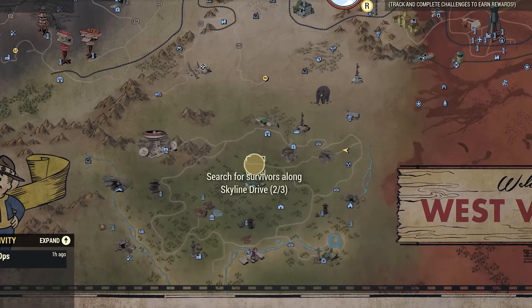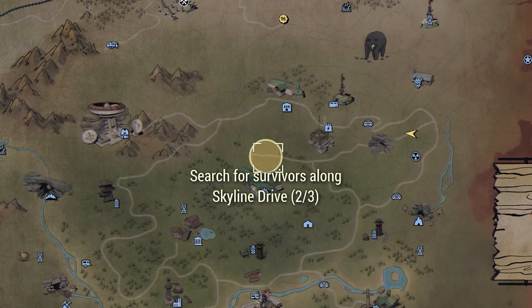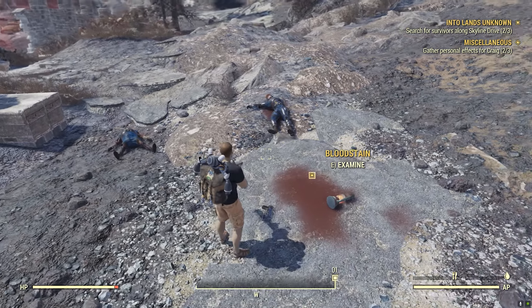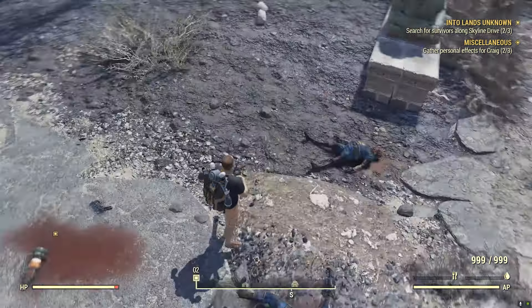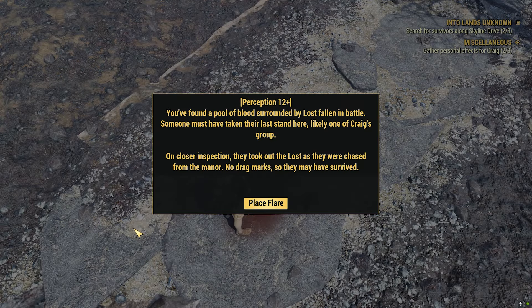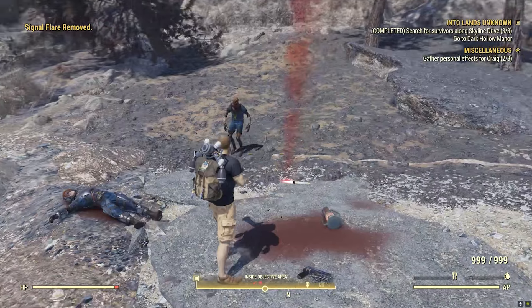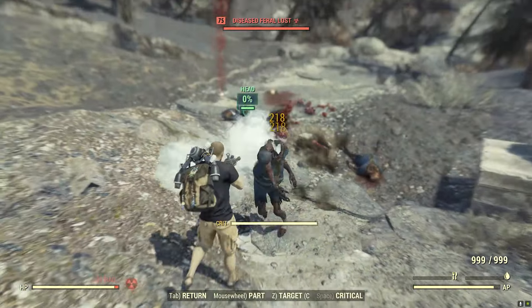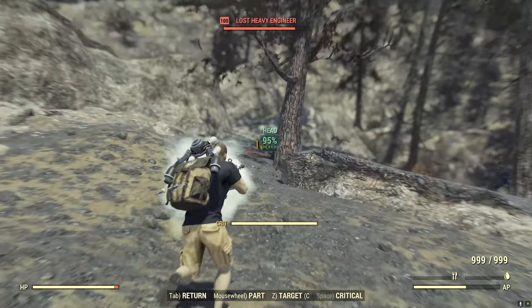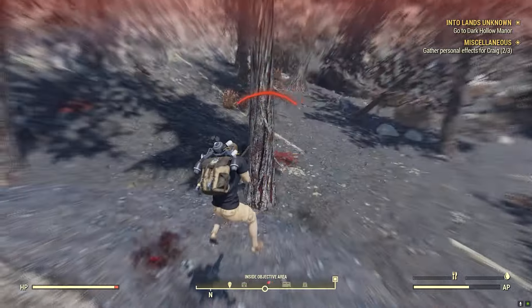Popping back to our map, we're going to head back to the west to Dark Hollow Manor and collect the last of the survivor's trinkets. When you get to this location, right in front of the gates to Dark Hollow Manor, you're going to see a blood stain on the ground — examine that. It reads: you found a pool of blood surrounded by Lost fallen in battle. Someone must have taken their last stand here, likely one of Craig's group. On closer inspection, they took out the Lost as they were chased from the manor — no drag marks, so they may have survived. Out of nowhere, The Lost will try to attack you, so make sure to take care of those guys before you proceed on to the manor.